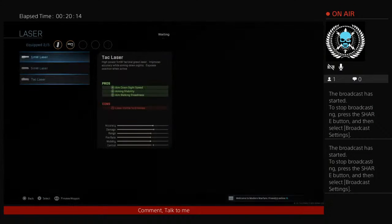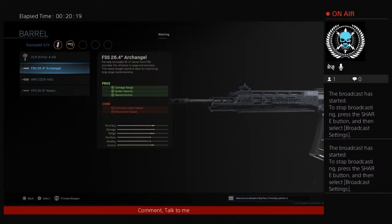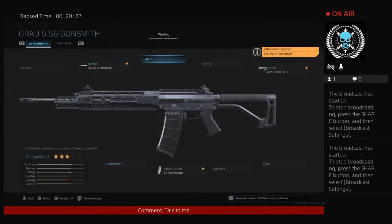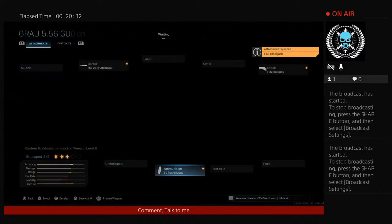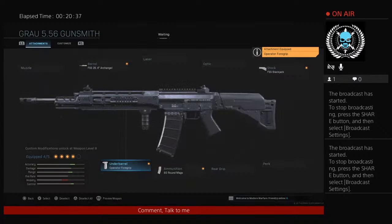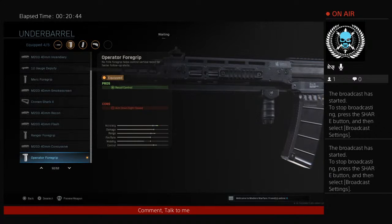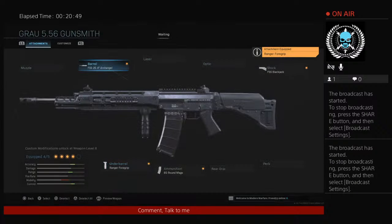Scopes are the same. The barrels are a little different. This one's called the Archangel — that thing looks so cool. I'm going to get a setup going on this. The only problem is the magazine doesn't make special rounds like the other one does. And that grip looks so bad on this — it's tiny, everything looks so tiny on this. I need to put Ranger... I want to see what Monolithic looks like.